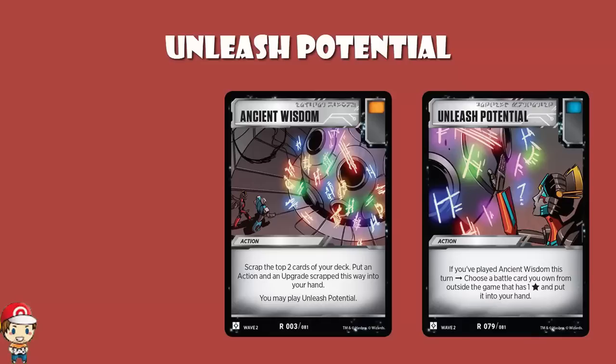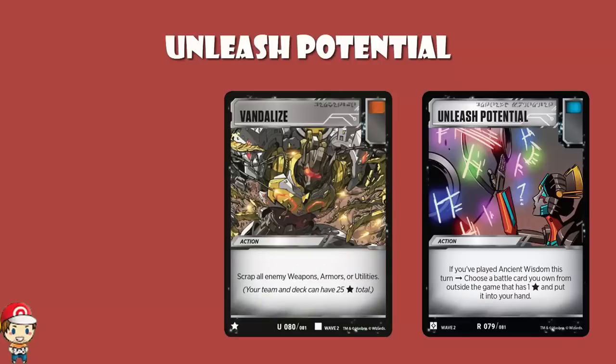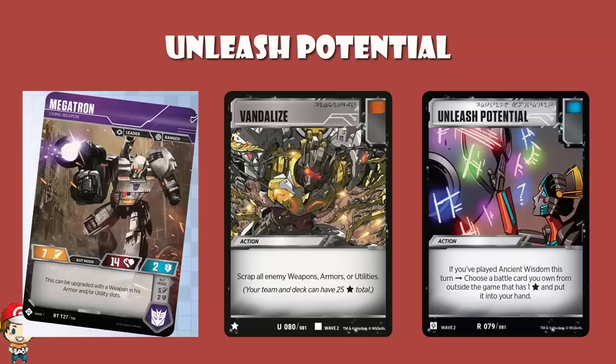One of the cards I was lucky enough to reveal for this wave was Vandalize — a phenomenal card if you've got a sideboard. Vandalize is one of these star cards, and it says you can either discard all of your opponent's weapons, all of their armor, or all of their utilities — one type, not all of them. So if you're against a Megatron Living Weapon rocking multiple weapons, that's pretty awesome. If you're not, it's rubbish. So you just have this in your binder or deck box, and if you pull off the Ancient Wisdom / Unleash Potential combo, you grab Vandalize and get it into your hand.